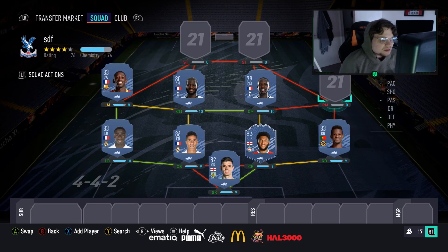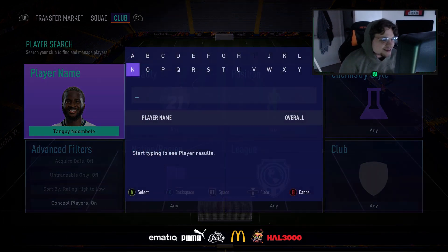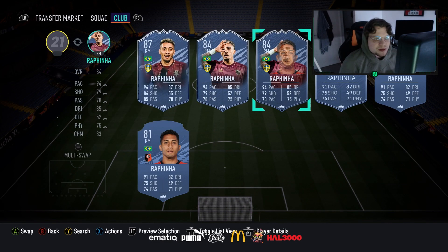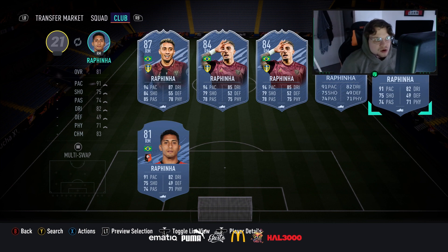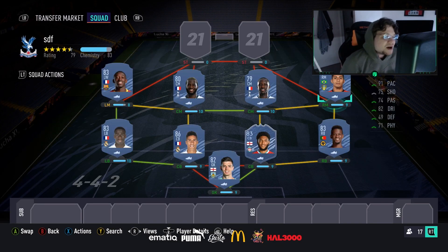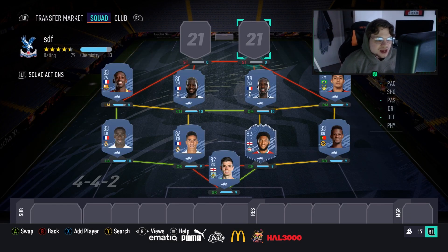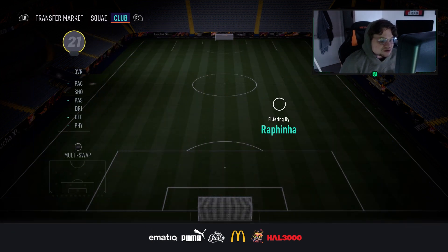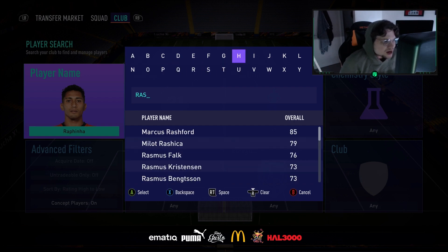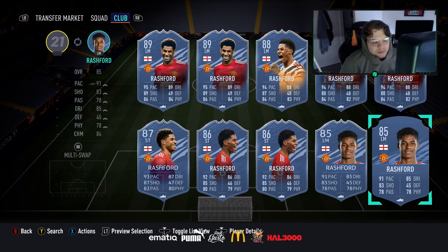On the right mid spot we've got Rafinha — maybe a different pick than some might expect. If you've got more budget, you can get Lucas Moura, play Son on chem, or something like that, which I'd recommend. But keeping the budget down, Rafinha comes in: five foot nine, high/medium, left foot, four star skills, 91 pace, 75 shooting, 74 passing, 82 dribbling, 71 physical. I'll also show you how I'd set this team up in-game — check my YouTube channel for custom tactics too.